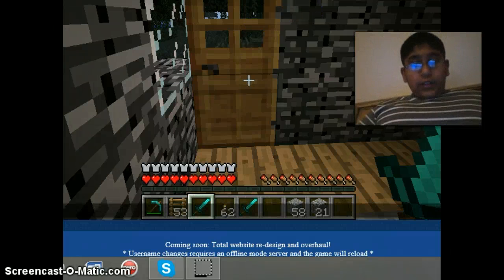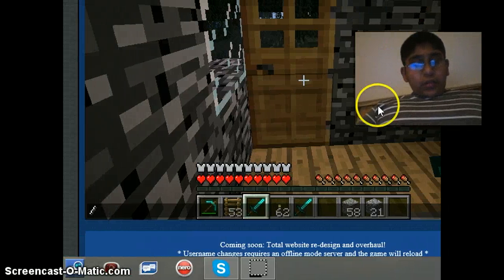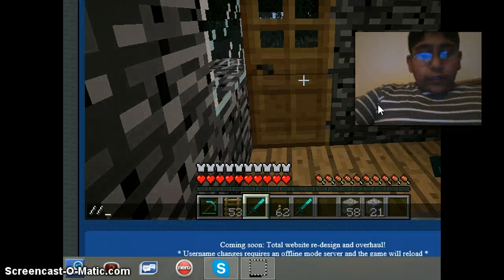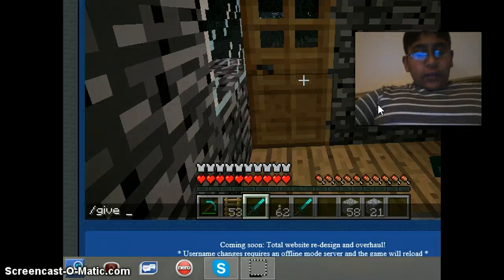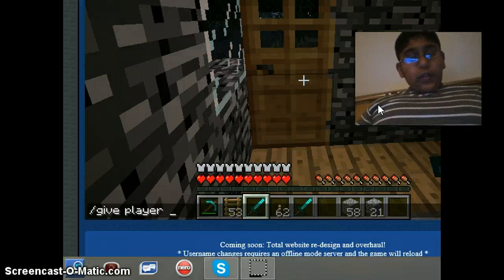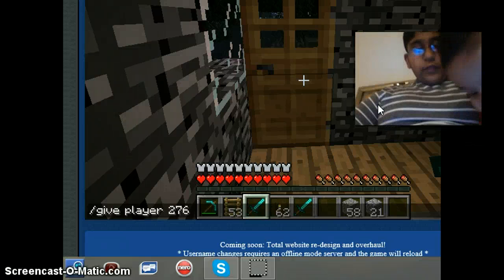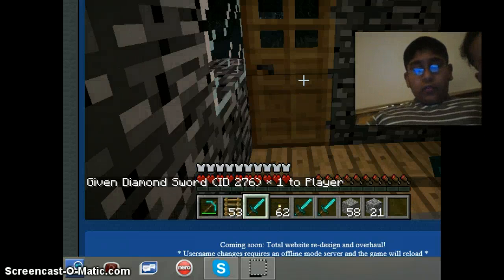So you have to write 'give', then your player name — mine is 'player' — so you write 'give player'. If you want a diamond sword you write 276. If you want a diamond pickaxe it's 278. You just press enter and a diamond sword will appear.